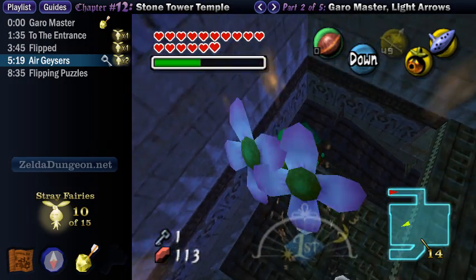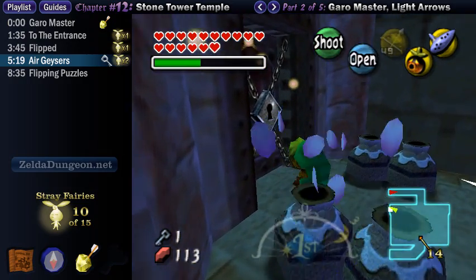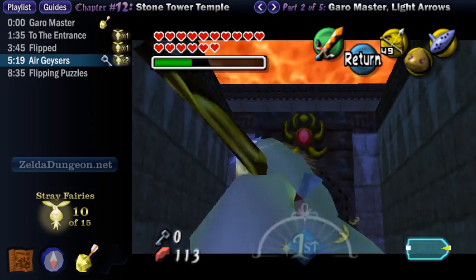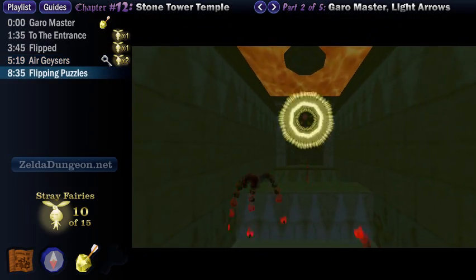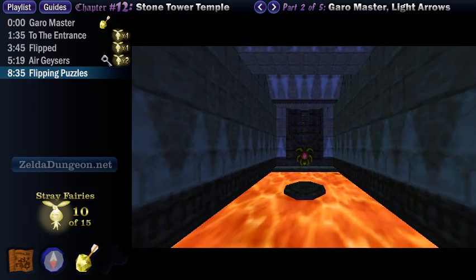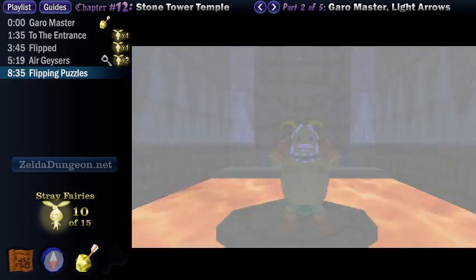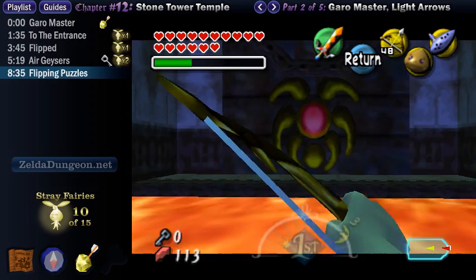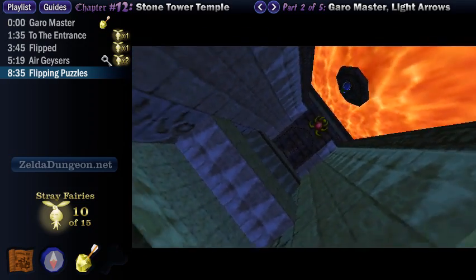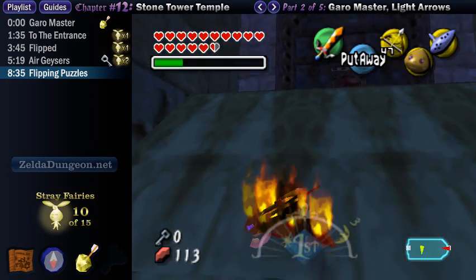In the far upper corner of the room is a locked door guarded by some spike mines. You can shoot them, but it's not really necessary. Just spin into the tallest geyser to reach the upper platform and enter the locked door. There's not much to do in this room — there's a suspicious red emblem straight ahead. Shoot it with a Light Arrow, and this will flip the room. Then slap on the Goron Mask and walk through the lava, stand on the center platform, and shoot the red emblem again. When the lava is on the ceiling it can drip down, but it doesn't happen very often — unless you're very unlucky, like so.